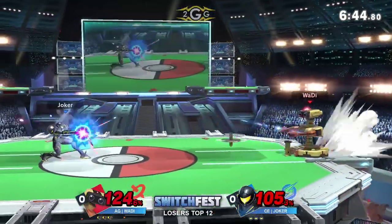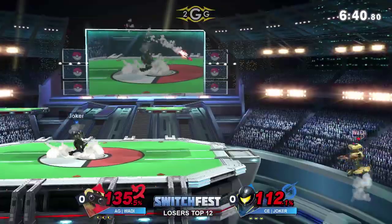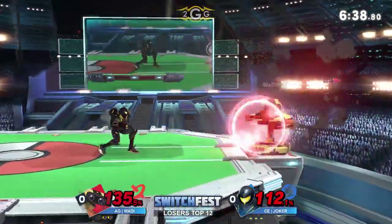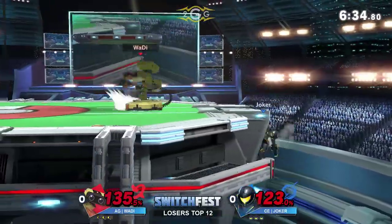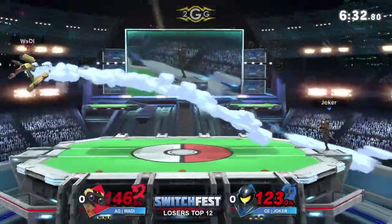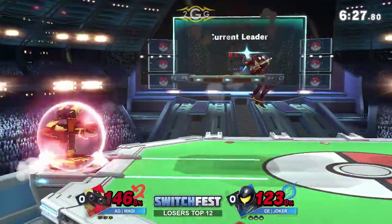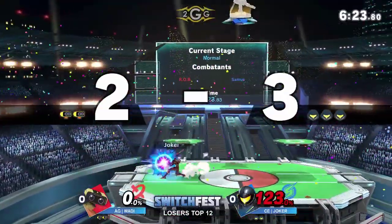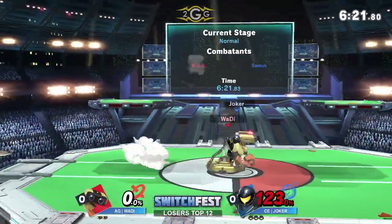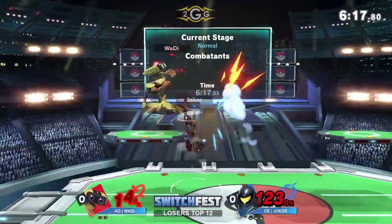What Joker really likes to do is throw a bomb at the ledge and then do a super missile. If you roll get-up, you get hit by the super missile; if you normal get-up, you get hit by the bomb into the super missile — and either way he's going to get a nair or a fair afterwards. That kept him off. There's the landing fair, and that is going to kill — that move is deceptively large.